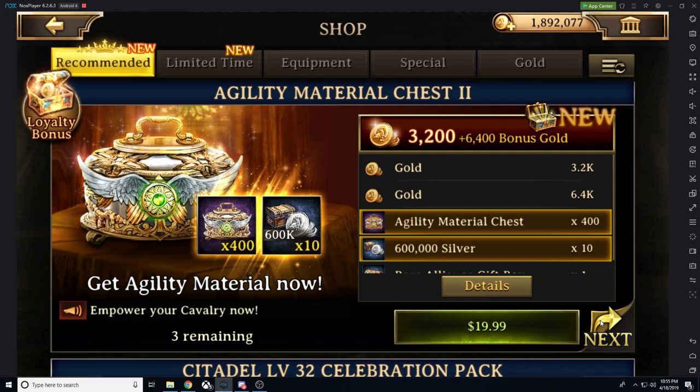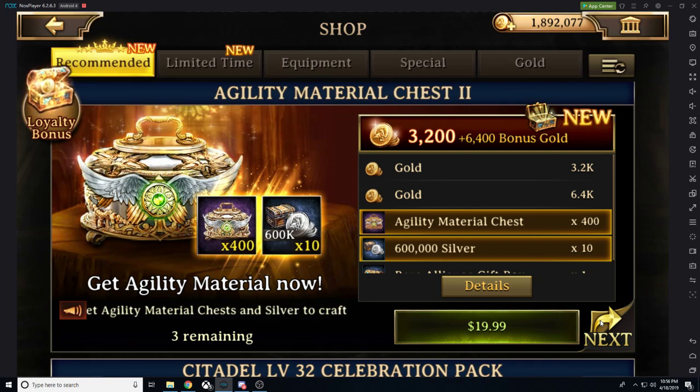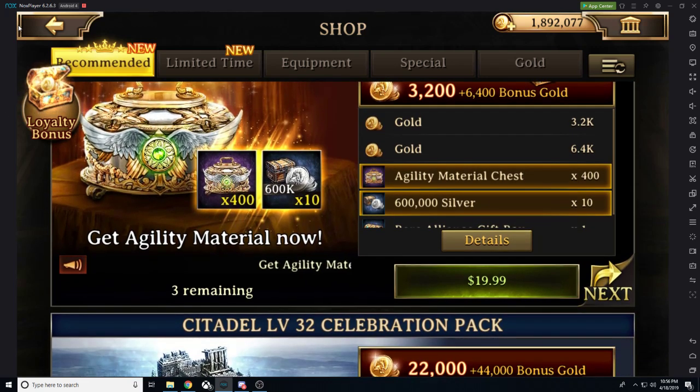This week, for example, we're getting Agility chests — you can get 1,800 material chests for $90. If you want 2,100 chests, you'd buy additional packs and reach the Gold Rush 70,000 gold tier, which is $315 worth of packs. Weeks rotate between Slaughter, Majestic, Outcry, and now Agility, making this the cheapest way to obtain level 40 gear.